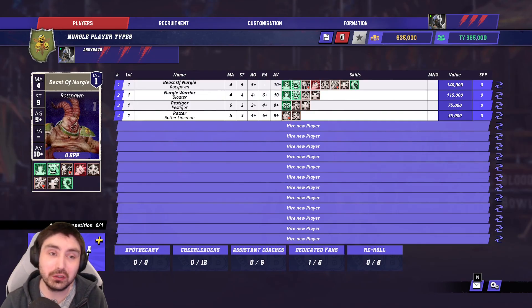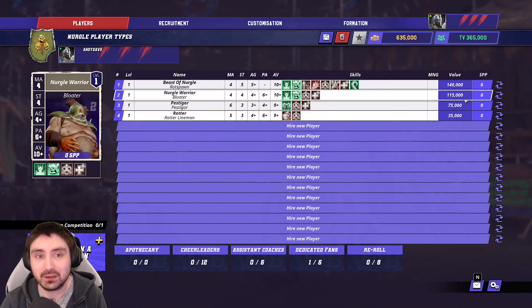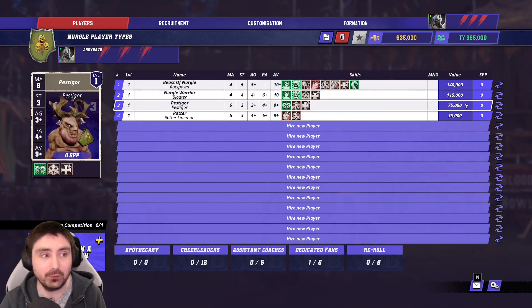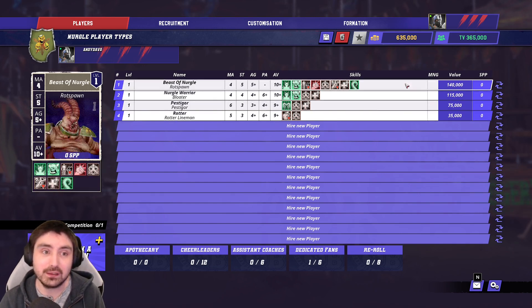The Nurgle team is quite expensive, and looking at the actual roster positionals — of which we have four — you can start to see why. You can take up to one Rotspawn, up to four Bloaters, up to four Pestigors, and then an unlimited amount of Rotter Linemen. These positionals are very expensive on the high side, while Rotters are incredibly cheap.